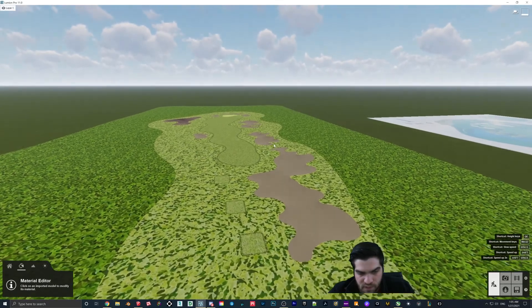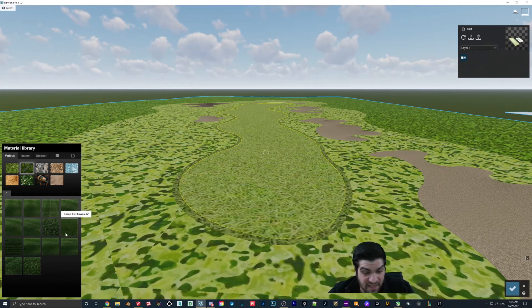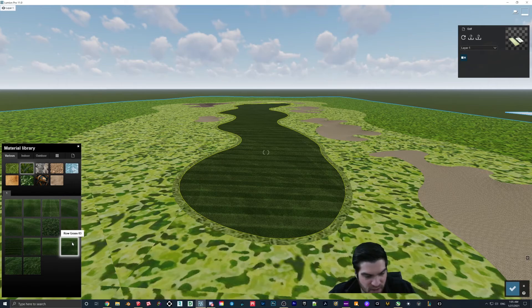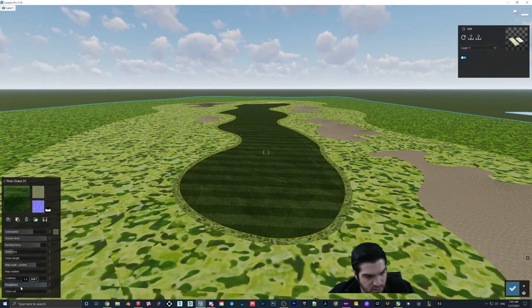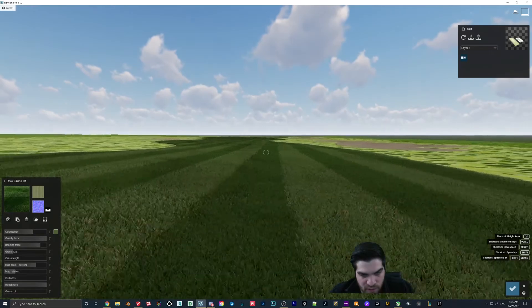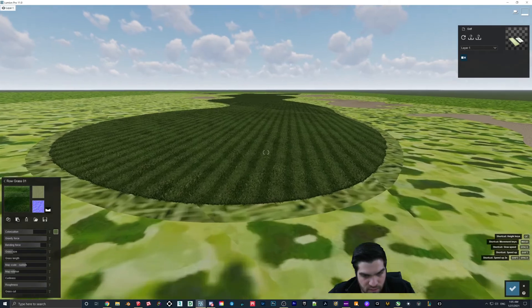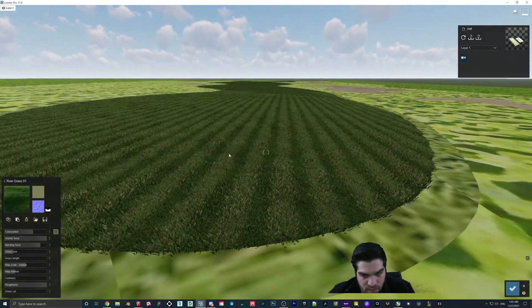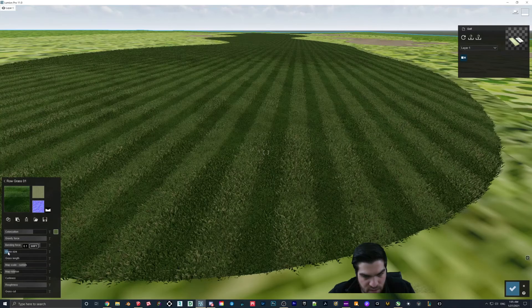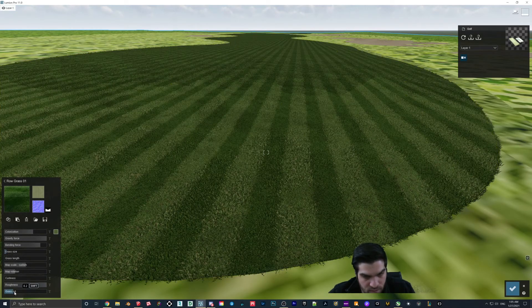The one I find works best for the fairway — we're going to do 3D grass. This is going to be a lot of 3D grass, debatably more than it needs. Let's rotate it 90 degrees. That's a pretty good start. Let's maybe turn that down — the grass looks really big — just kind of do that.